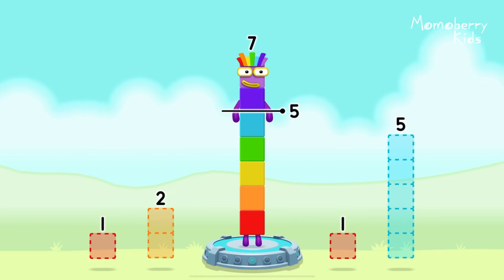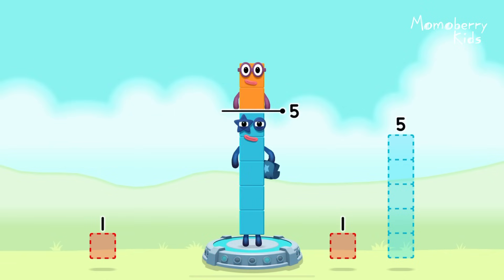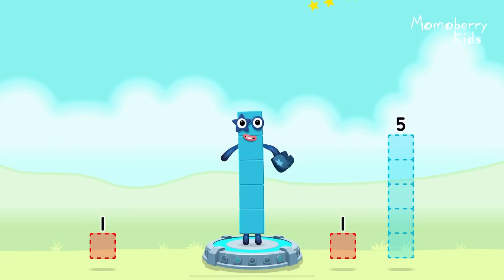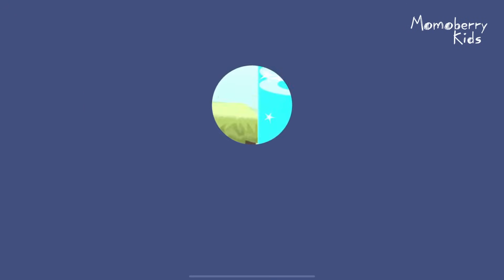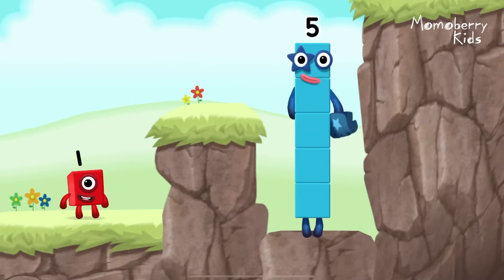Take number blocks away from 7 to leave 5. 5, 5. You cracked it! 7 minus 2 equals 5! Yes, you got it!